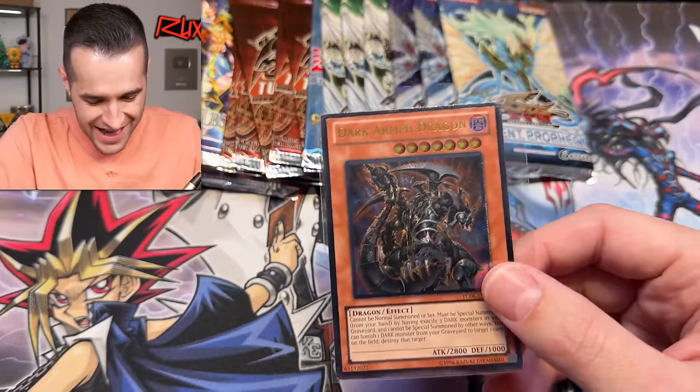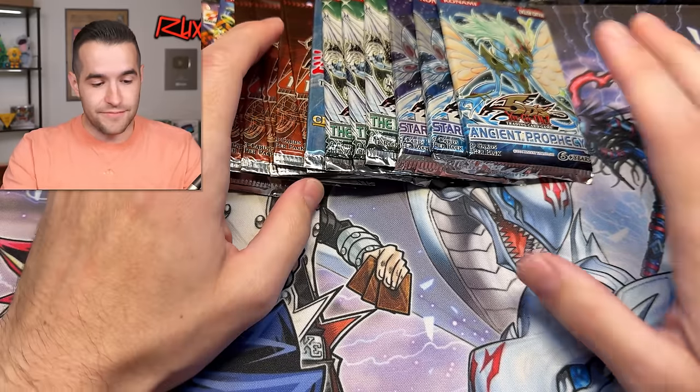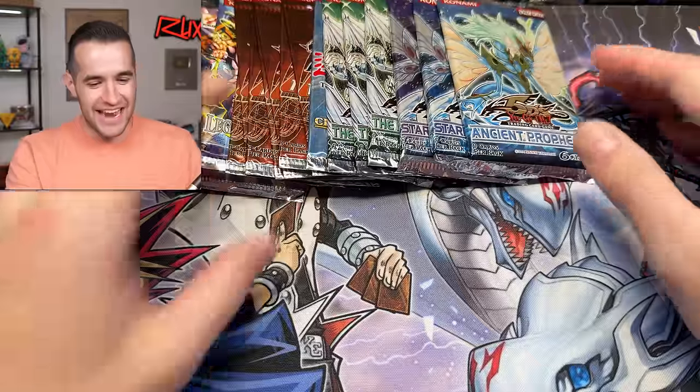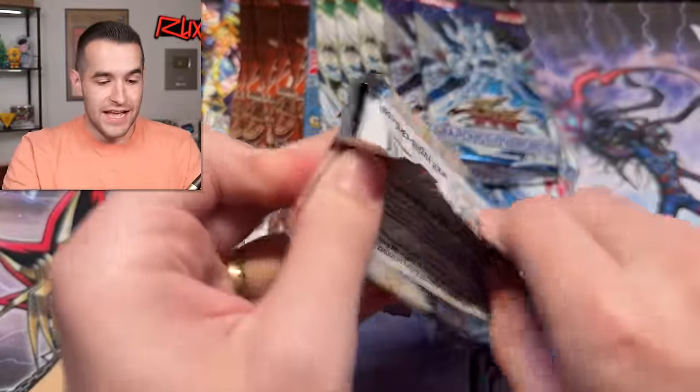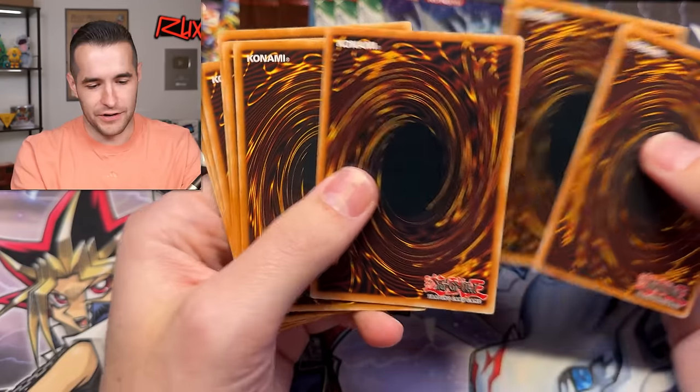So I paused for a second — saw the ulti and thought 'oh there's more ultis, could be the Dark Armed Dragon,' then I remembered there's only one ulti in the set. That is freaking insane. Now let's just pull a ghost rare to go along with it — this will be already good enough, but I am not gonna be mad if we pull something else.